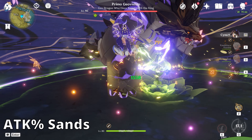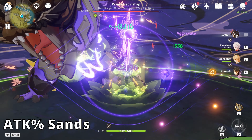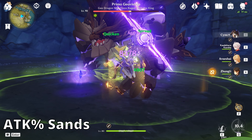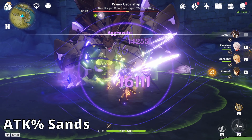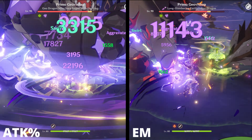With the attack sands, oddly enough, even with around 2,000 attack stats, Cyno isn't doing as much damage as he would with an EM sands. In fact, most of his damage is around 25k instead of 30k. He did peak at 36k, but nothing really came close to 30k after that — maybe 29k at most. Here's also a clip of them side by side: one with EM sands, one with attack sands.